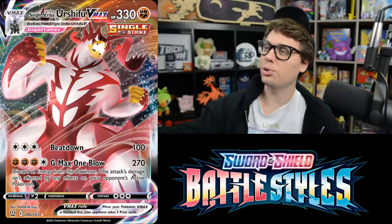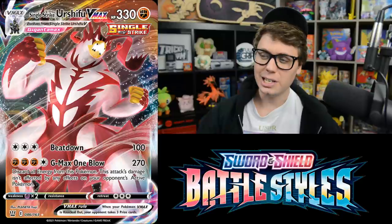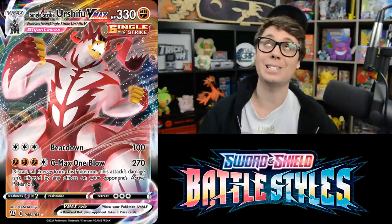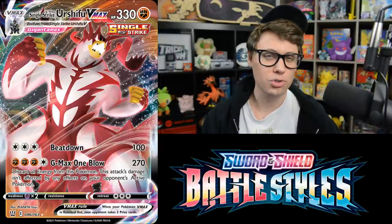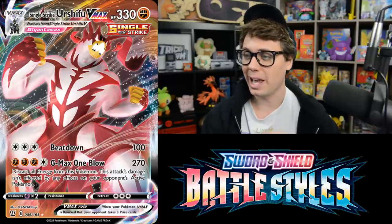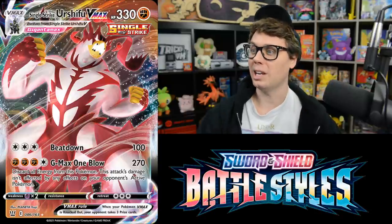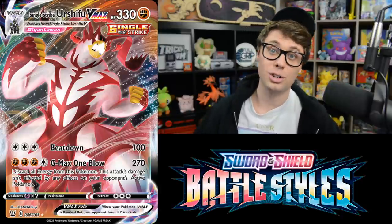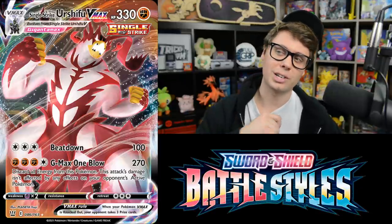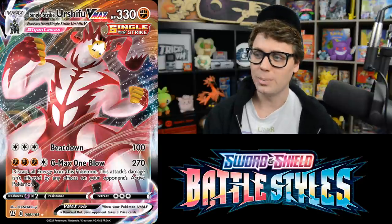Single Strike Urshifu VMAX has 330 HP. Its Beatdown attack does 100 damage for three Colorless, but the star is G-Max One Blow. For three Fighting and one Colorless, it does 270 damage — boosted further with Single Strike Energy — going straight through effects on your opponent's active Pokemon like Decidueye. The downside is you discard all Energy. You can accelerate energy with Houndoom, but each time you do, you put 20 damage on your Urshifu VMAX. It's a powerful attack, but the cost of G-Max One Blow is a real consideration.